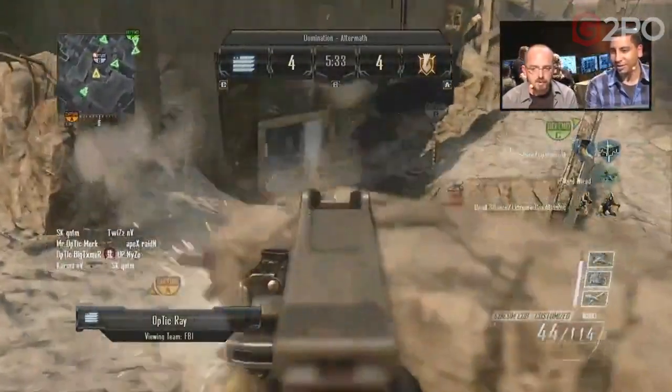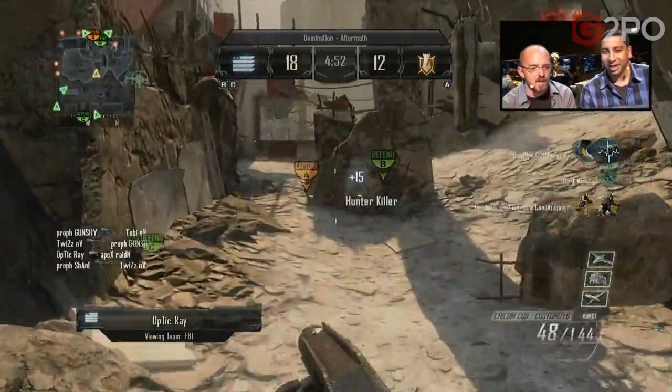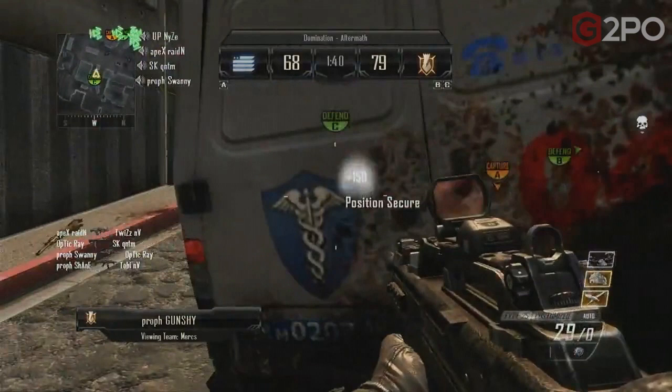We've switched over to Domination, and it's pretty similar to Hardpoint. Killing an attacker at a flag location is worth 100 points. A regular kill is only 50 points. We're also seeing the player get 100 points from a Hunter Killer kill — 15 points. The Death Machine on Team Deathmatch gave us 25, so from scorestreak rewards you're getting 25 in TDM or free-for-all and 15 in objective-based game modes.